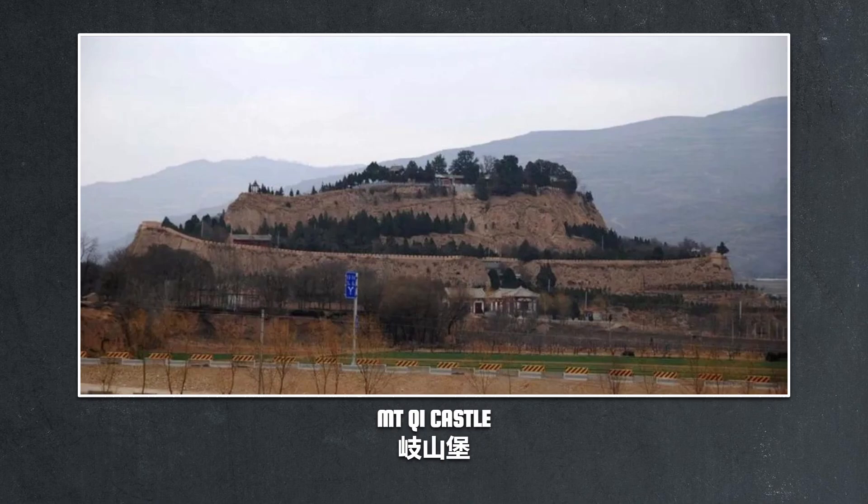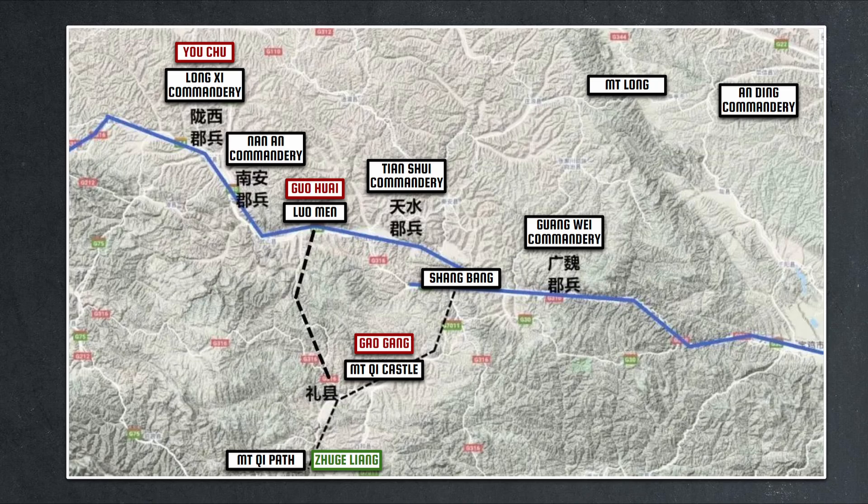With roughly a thousand troops inside, Mount Qi Castle was too small to stop any attacking army outright. But it was also just large enough that you couldn't simply ignore it, as you had to at least divert a sizable force to siege it, or else the troops inside could easily form raiding parties to harass any supply lines that tried to move through this area once the main army moved on.